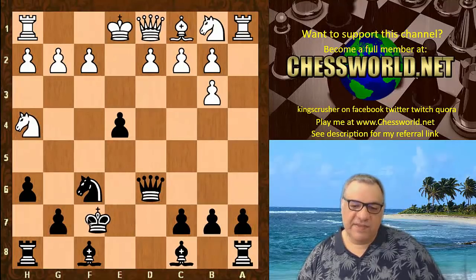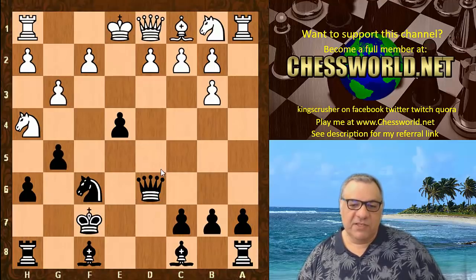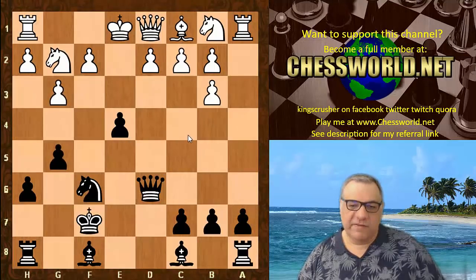You'll see that in this position, if Nh4, then Ng6, King f7, and you're going to follow up with g5 trapping the knight — unless White plays in an awkward manner to give the knight a square. But this doesn't look very nice at all for White. You've got great compensation here.